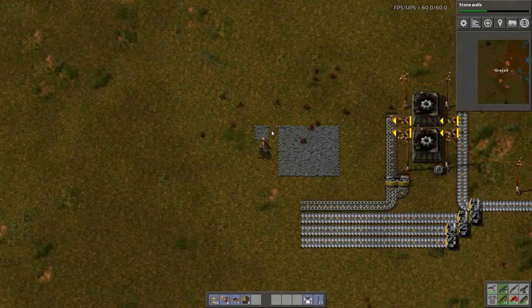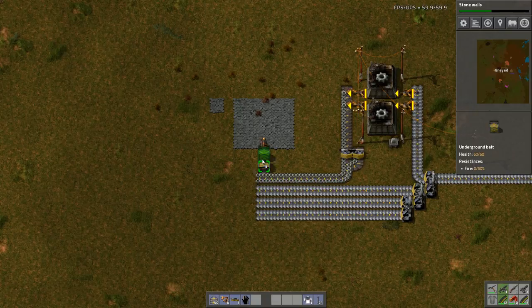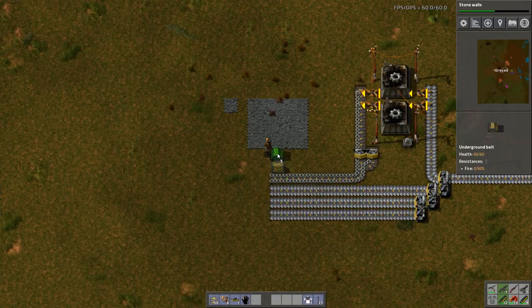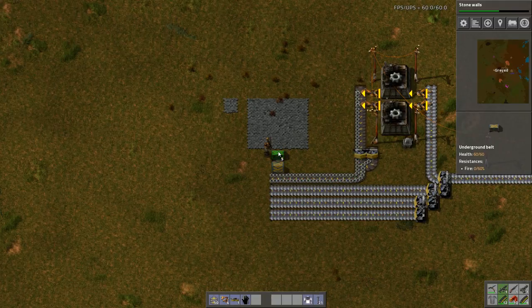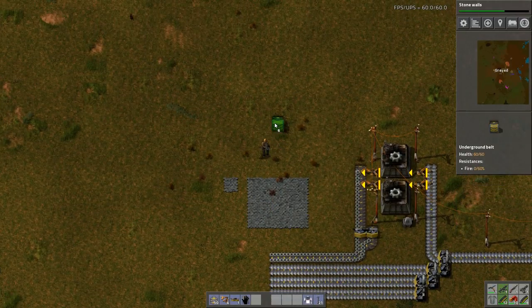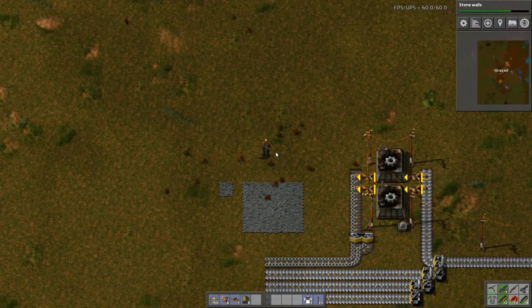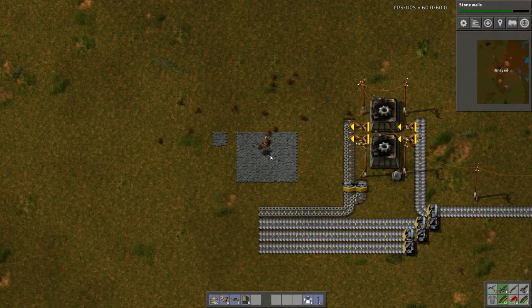The reason that these are four wide is because that's as far as underground belt will go. Then another two spaces, and then it's probably going to be three or four, and then up here is where I'm going to start building the production of all the resources that I want to build. However, that is going to have to come next time — I need to put a cut in here.